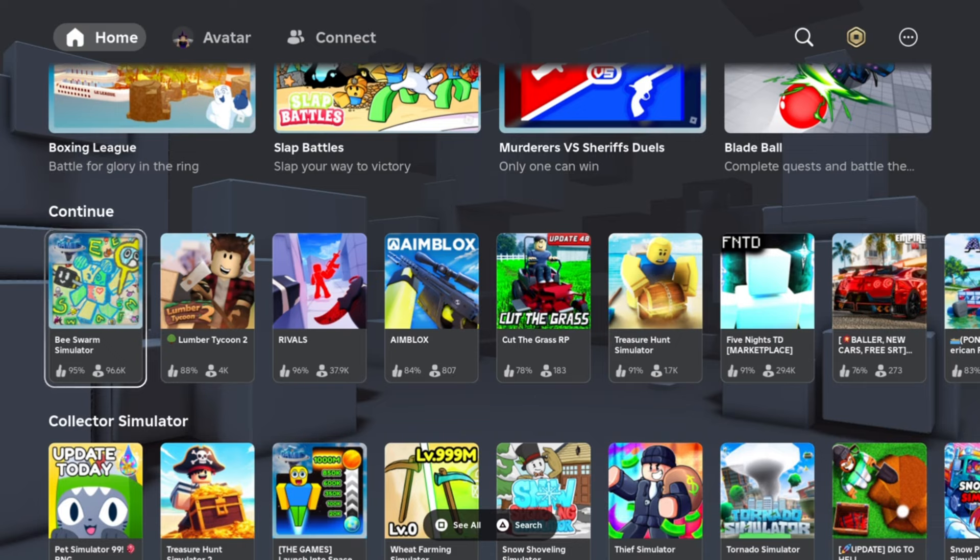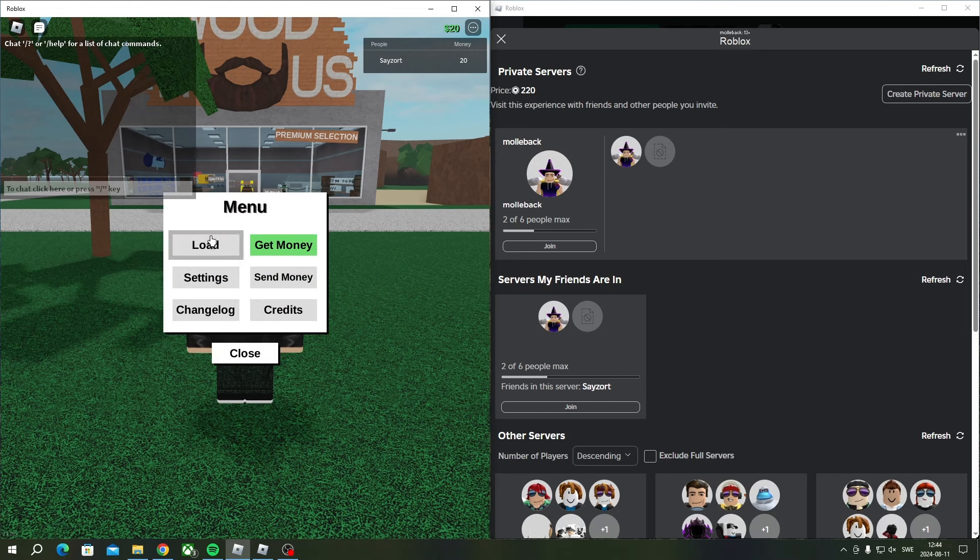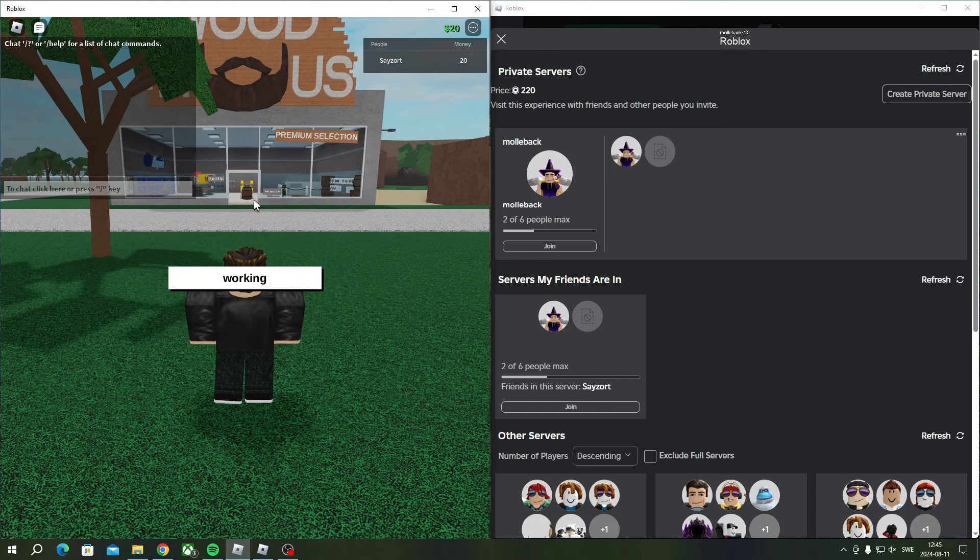You can go into a private server or a public server. The private server is much easier because you need your alt account and your main account in the same session — the same server. As you can see, I'm now in my private server with my alt account. You just need to load up a base.